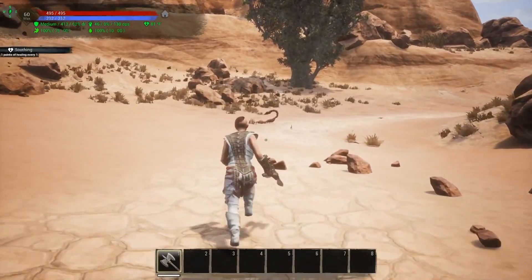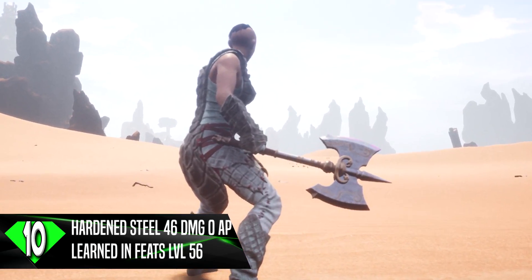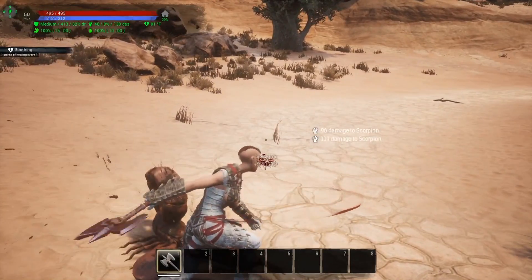Coming in at number 10 is the Hardened Steel War Axe. It has a damage value of 46, armor pen of 0, and it is learned in your feats at level 56.